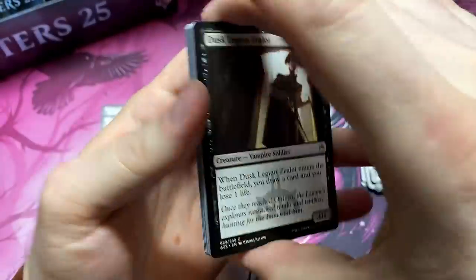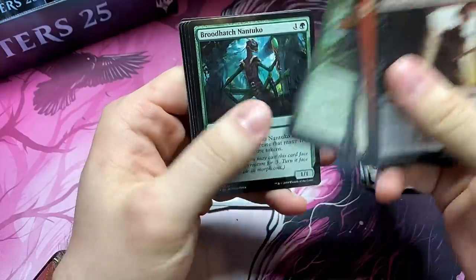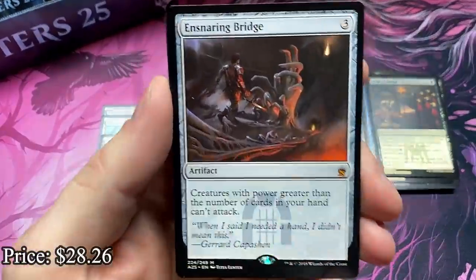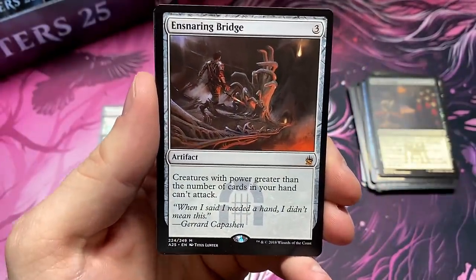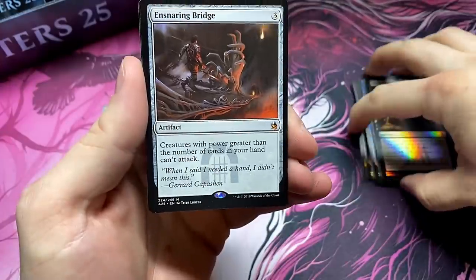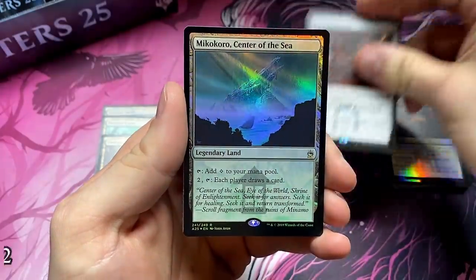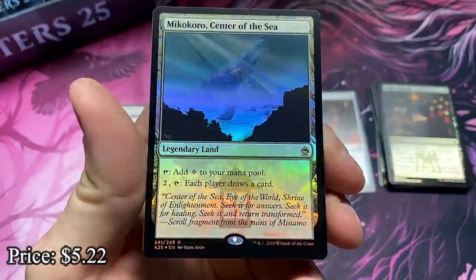Come on, Jace — it's all about the Jace the Mind Sculptor. That's what we're looking for. Mama mia, that's a spicy one — Ensnaring Bridge! We will take it. One of the best mythics and our first mythic in the box. Ensnaring Bridge. And another foil rare — we get Mikokoro, Center of the Sea.